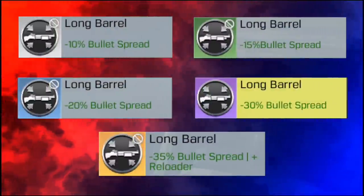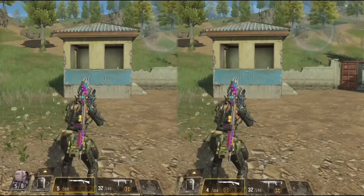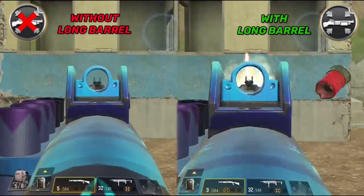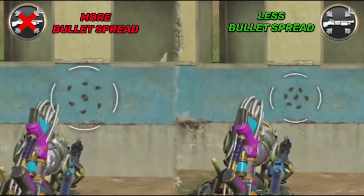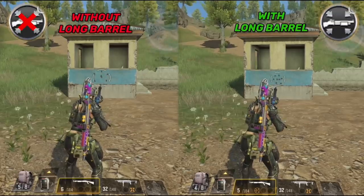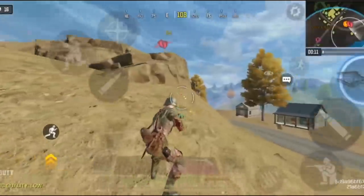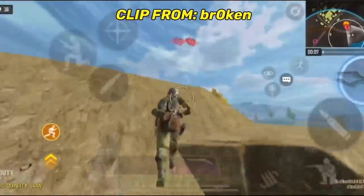In number nine we have the Long Barrel mod. This mod can be used on shotguns only and it gives less bullet spread. The bullet spread reduction works whether you use the shotgun with ADS or with hipfire, so it increases the accuracy of your shots and allows you to kill enemies much faster.